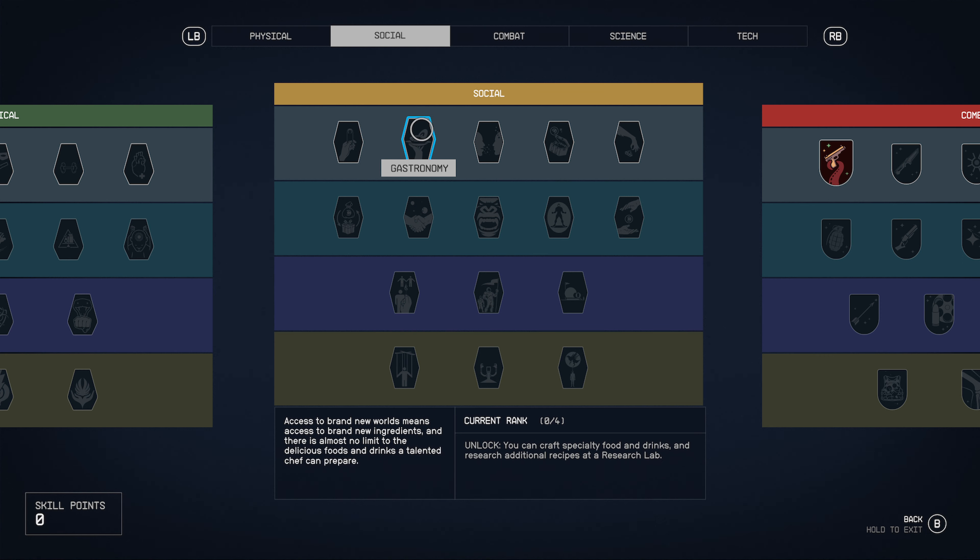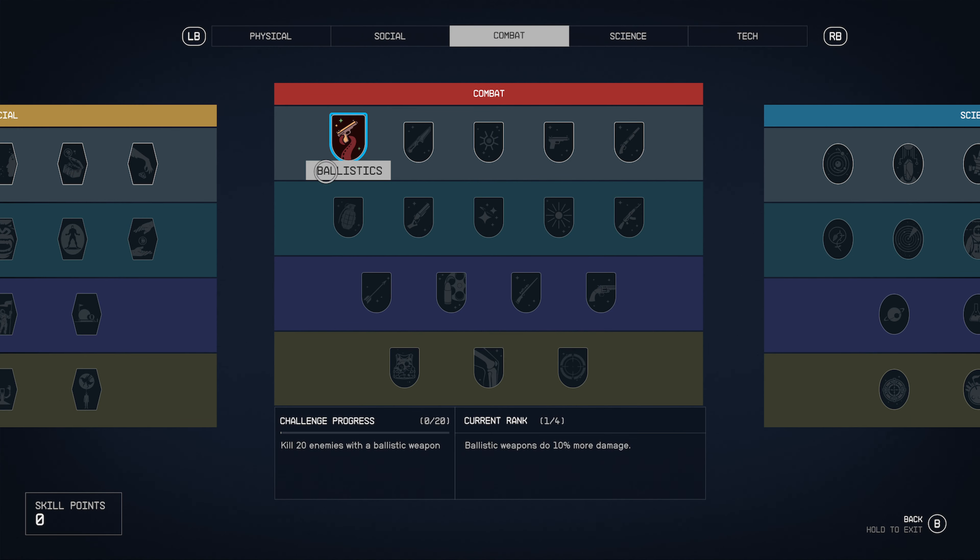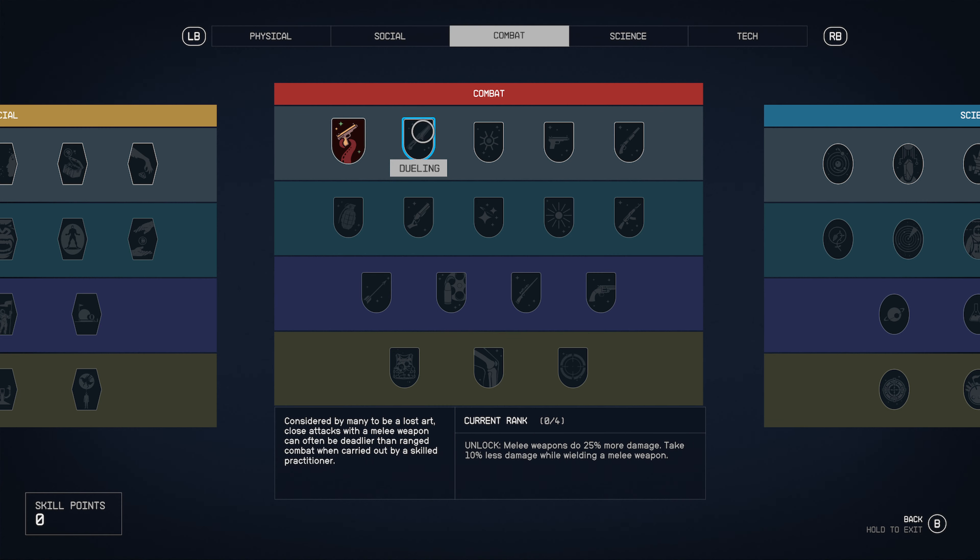Next level down in physical: energy weapon dissipation, environmental conditioning, nutrition, aim tolerance, martial arts. Below that: decontamination and cellular regeneration. Bottom level: concealment. In social we have commerce, astronomy, evasion, scavenging, theft, negotiation, isolation, intimidation, diplomacy, deception. Also investigation, leadership, outpost management.